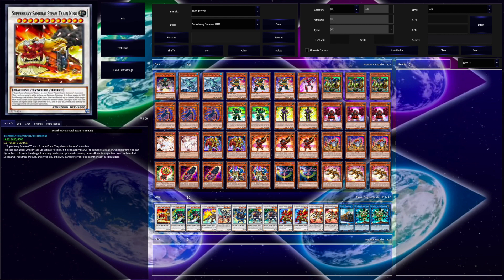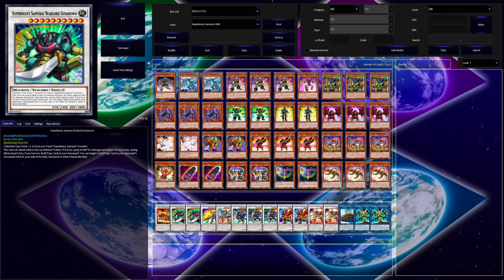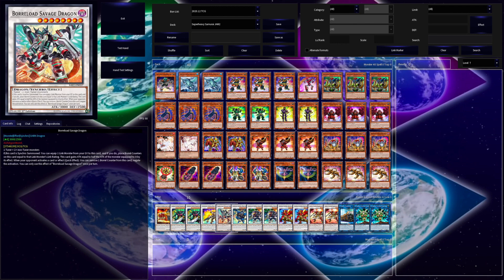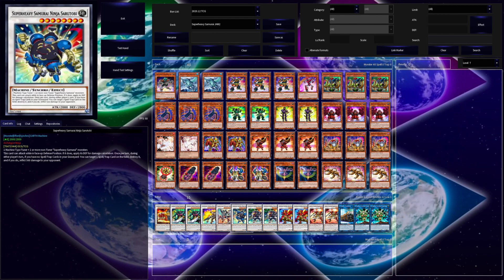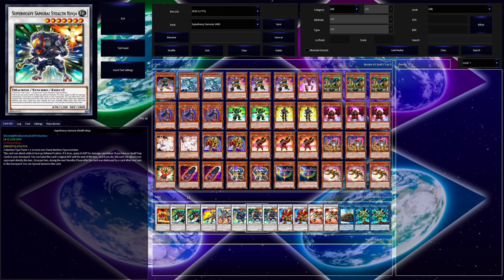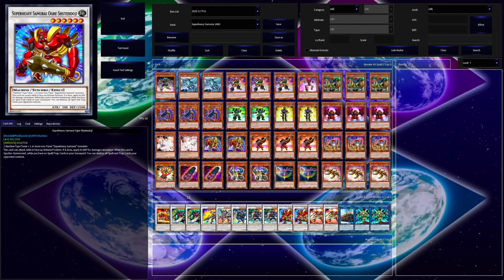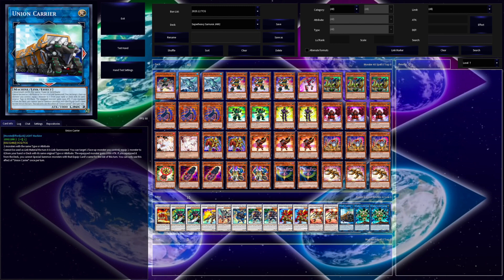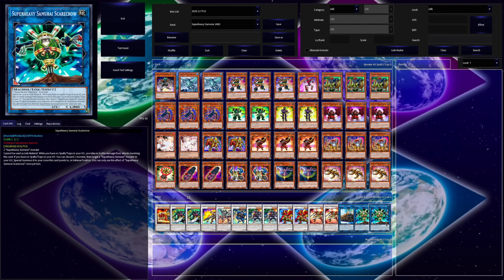For the Extra Deck, I run one copy of Super Heavy Samurai Steam Train King, two copies of Super Heavy Samurai Warlord Susanowo, one Super Heavy Samurai Beast Kyubi, one Borreload Savage Dragon, one Super Heavy Samurai Ninja Sarutobi, two copies of Super Heavy Samurai Stealth Ninja, two copies of Super Heavy Samurai Ogre Shutendoji, and two copies of Super Heavy Samurai Sword Master Musashi. Then we have one Union Carrier and two copies of Super Heavy Samurai Soulpiercer. So that's it for my Super Heavy Samurai deck. Let's move on to Frightfurs.